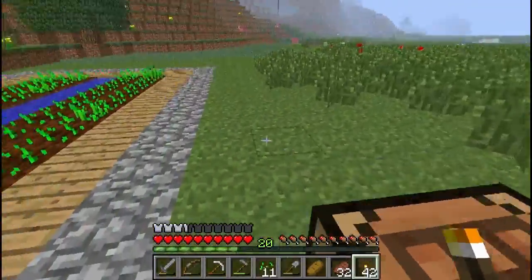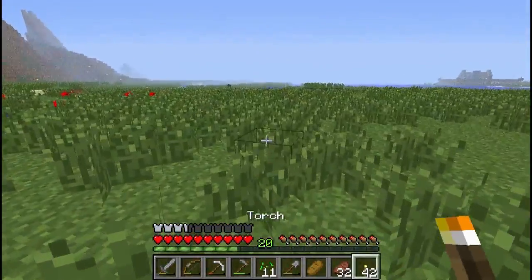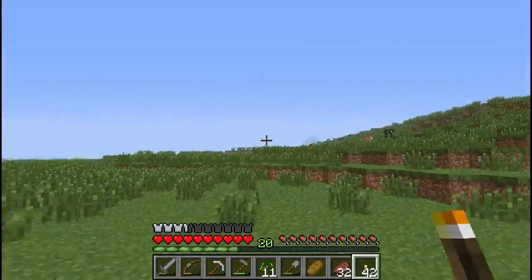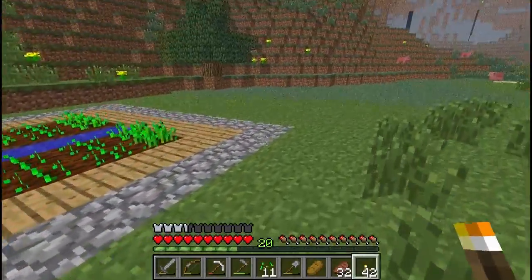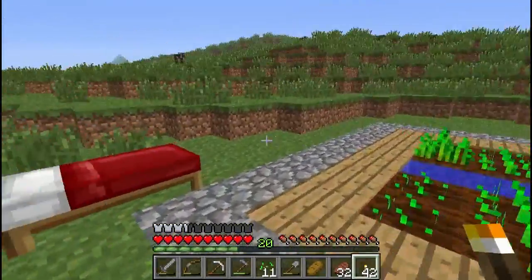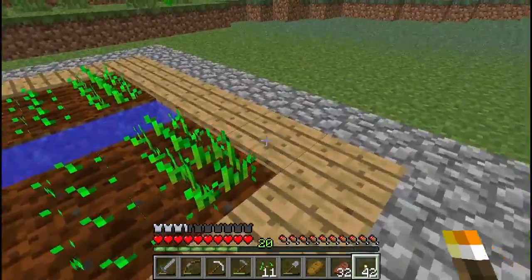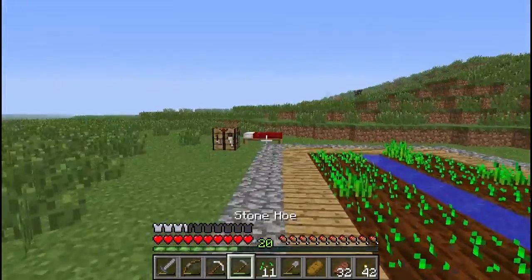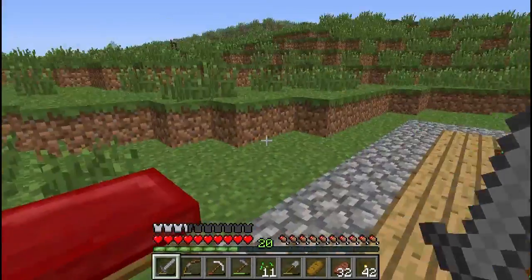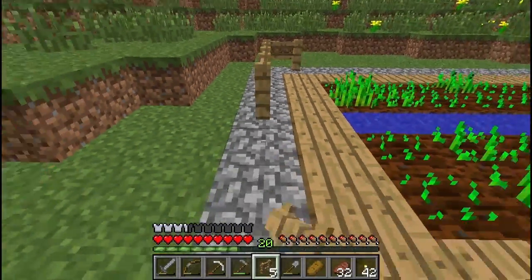With the new 1.4 update we have carrots and potatoes which are a much better alternative, and we will look at farming those in perhaps a couple of episodes time. In the next episode we will look at sugarcane and set up a sugarcane farm. I know there are some pumpkins just over there but I want to do those collectively together with melons, and to do that we're going to have to do some trading with the NPC villagers. So villager trading will be coming up soon as well. Those are stage three of the wheat crop, by the way.